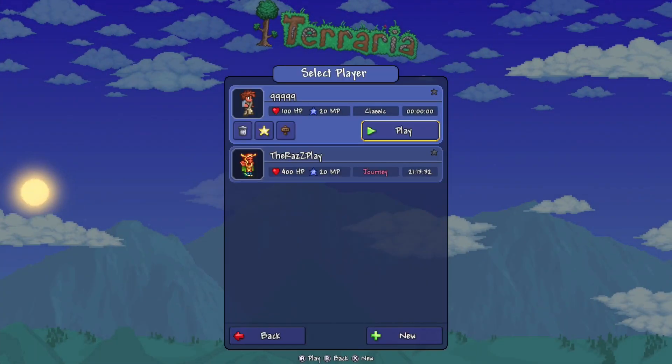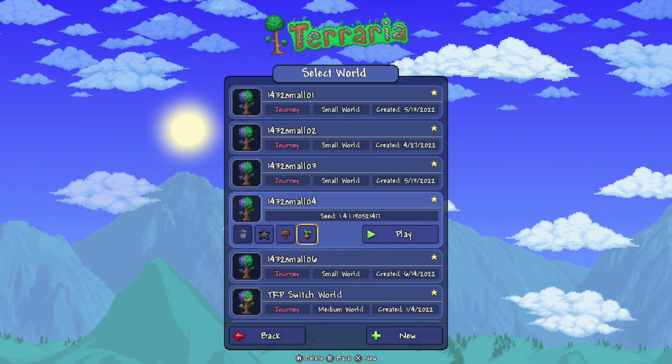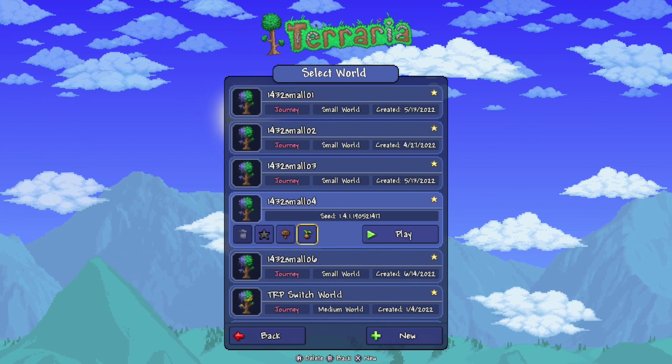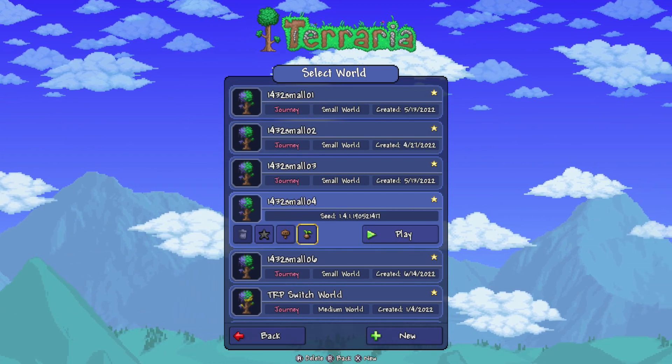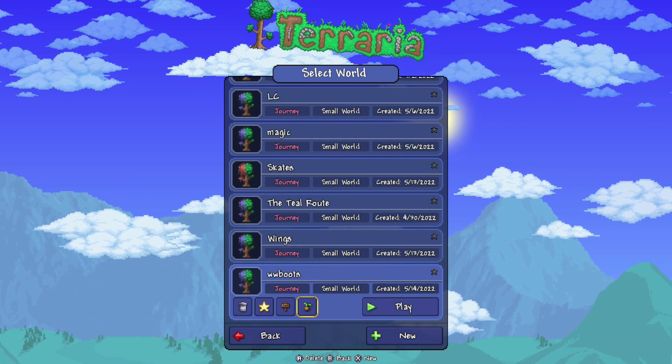We're gonna select the player — the Razplay — and then select the world. Let's make sure I get the seed right: 190521417. Let's go down and create a new world.